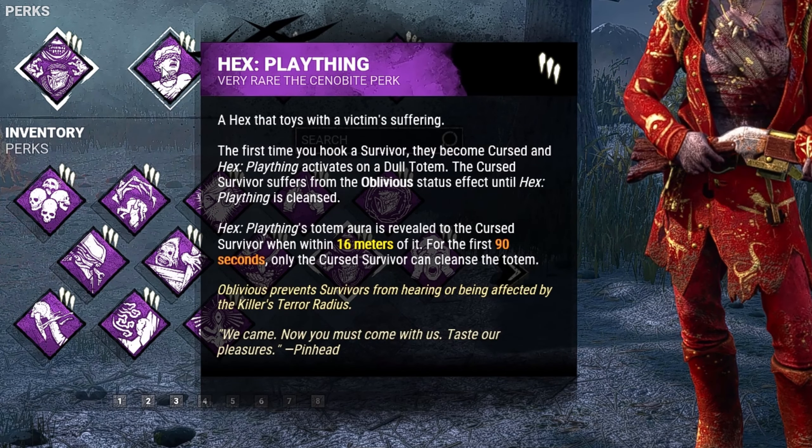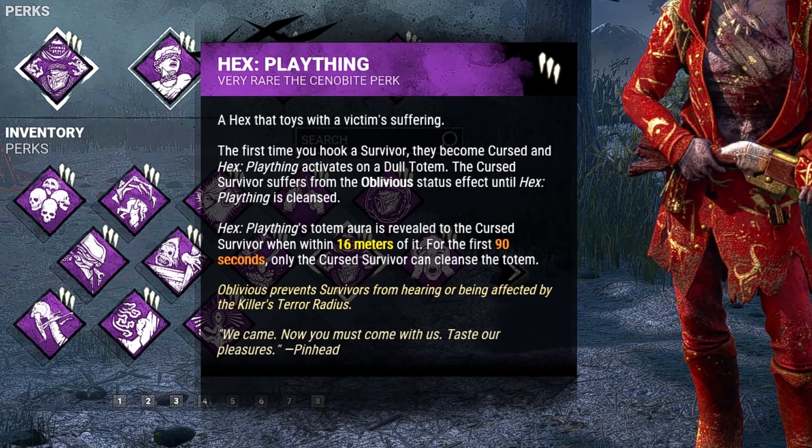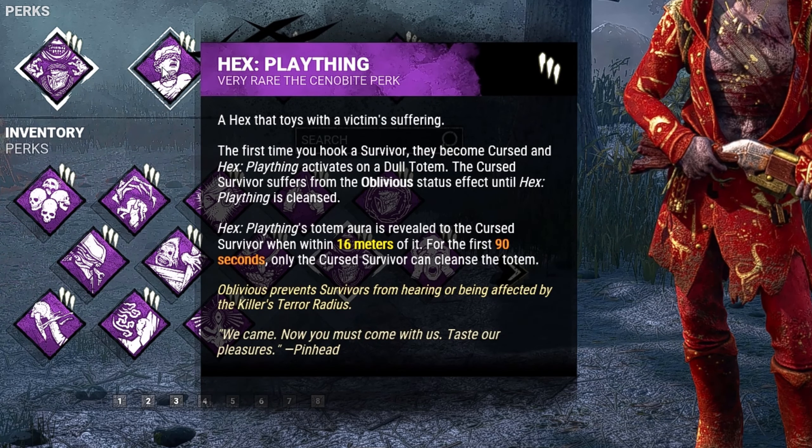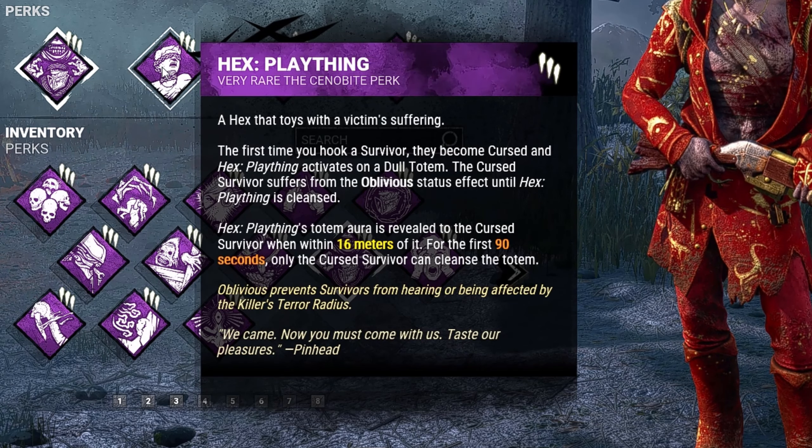Second, we have Hex Plaything. The first time we hook a survivor, they will become cursed, and Hex Plaything will activate on a dull totem. Until this totem is removed, that survivor will be afflicted with the Oblivious status effect.